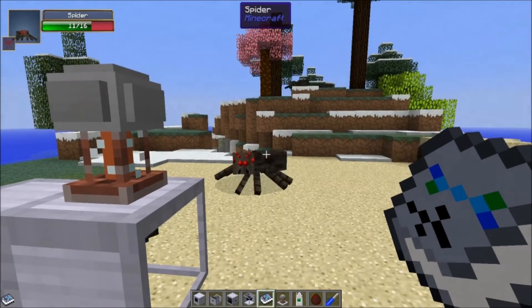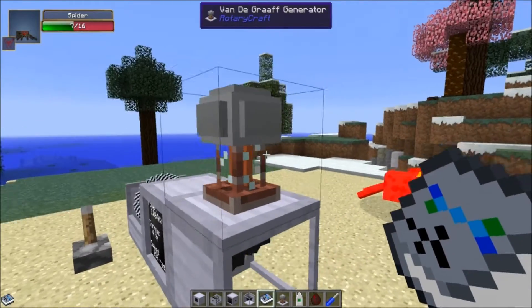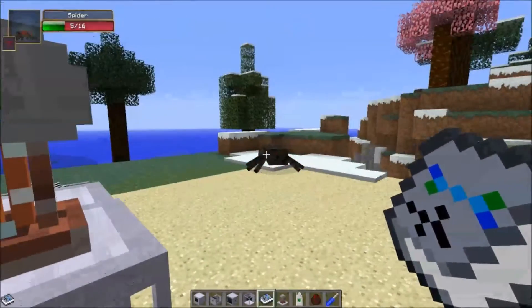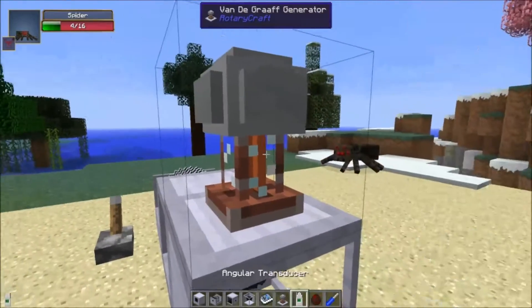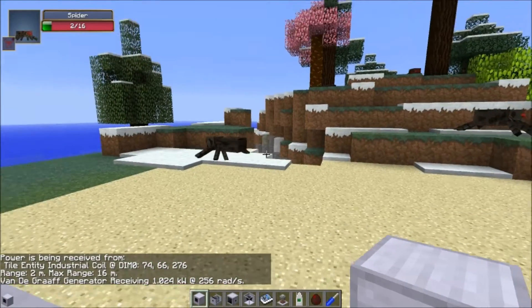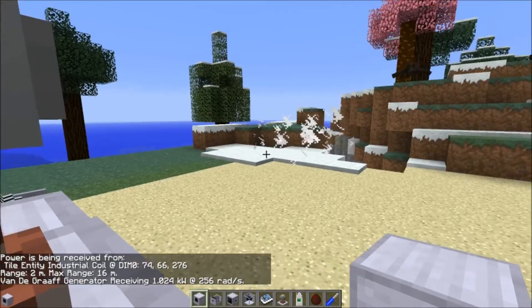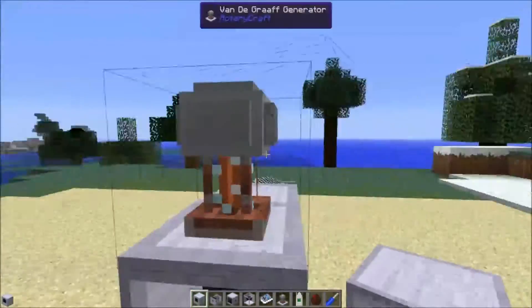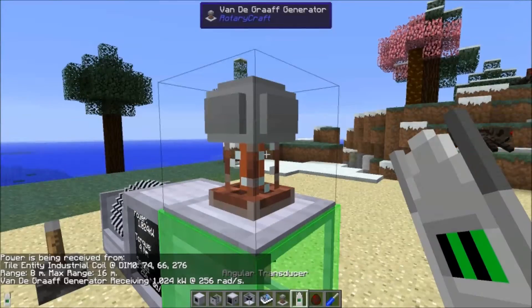You'll see that the Van de Graaff stores up power and then discharges electrical shocks. Anything that gets close enough — currently the range is only two meters — gets zapped. Actually it said range two meters but that hit was much farther away than two meters. So I think it's lying to me. Now it says range eight meters.